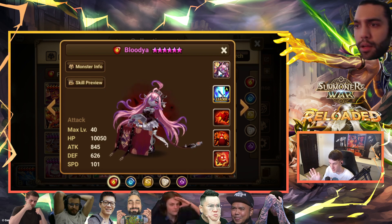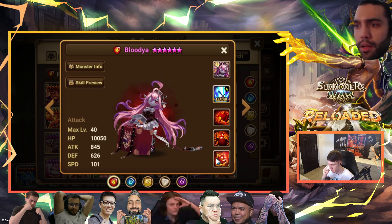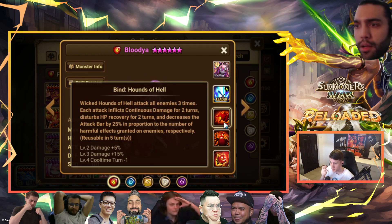Crit awakening, which is bad — we'll talk about why. First skill: glancing, very strong, 70% chance, two turns — very nice skill actually. The whole family just has a really good first skill. Second skill: a very consistent stripper, three turn cooldown, 80% chance, two hits — both hits strip and attack break. Very, very consistent skill.